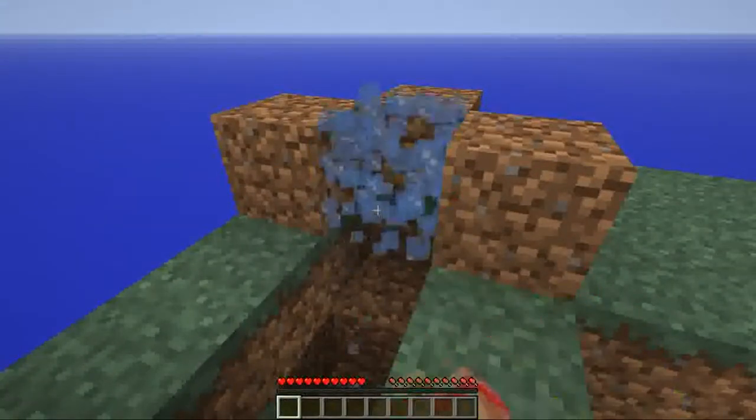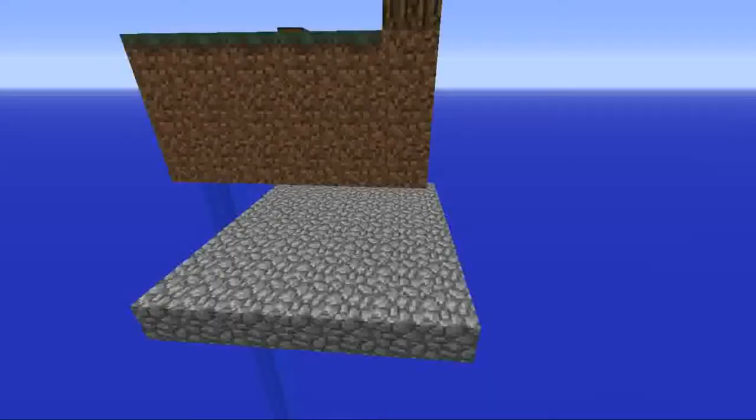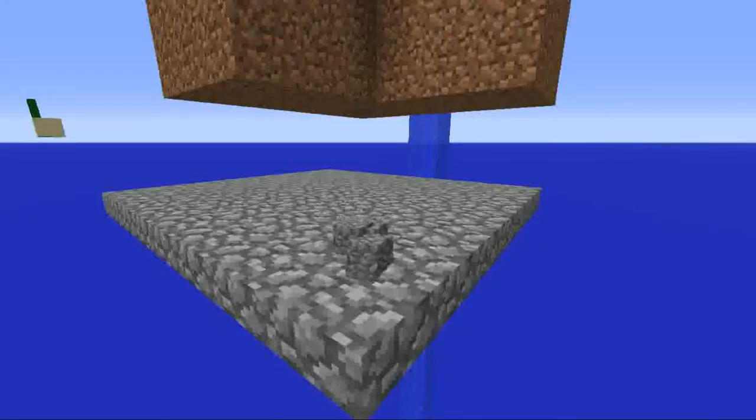Make sure there's a block under your piece of ice when you break it. Build with cobblestone slabs, not blocks. You'll save tons of cobblestone.